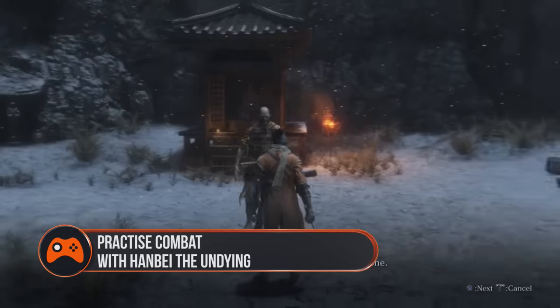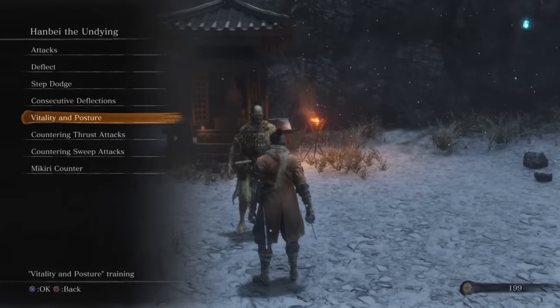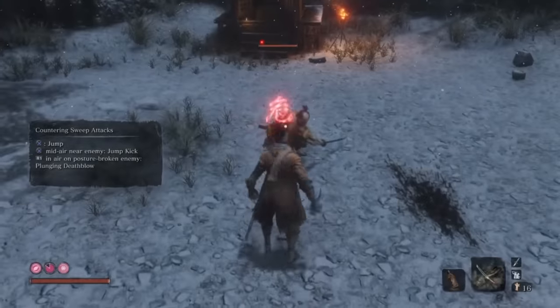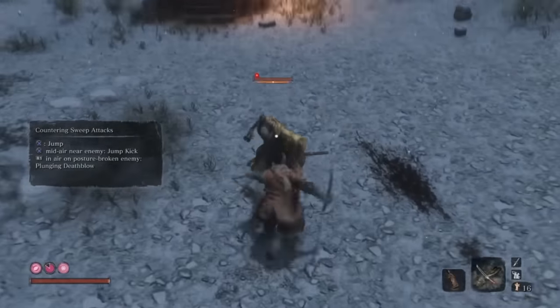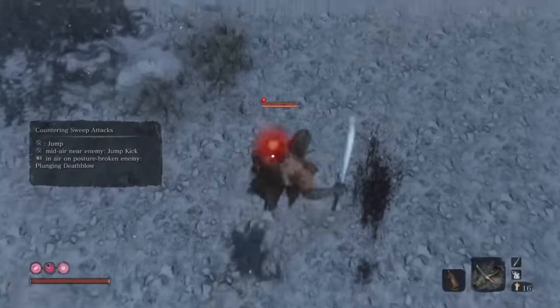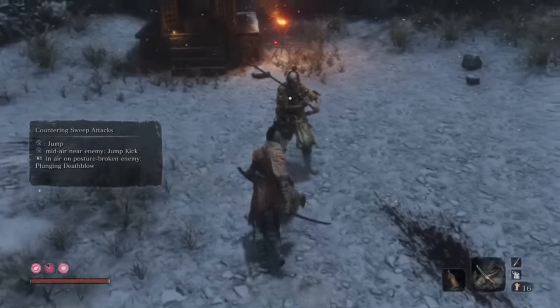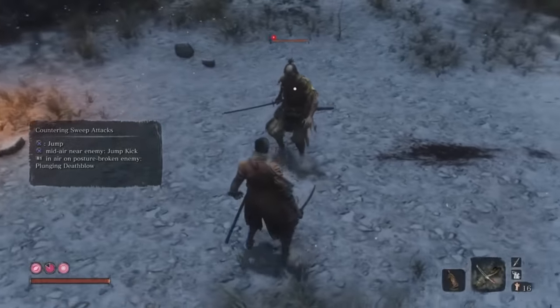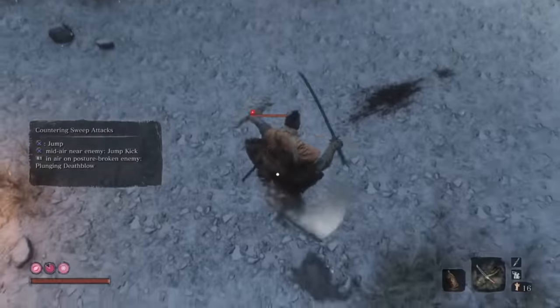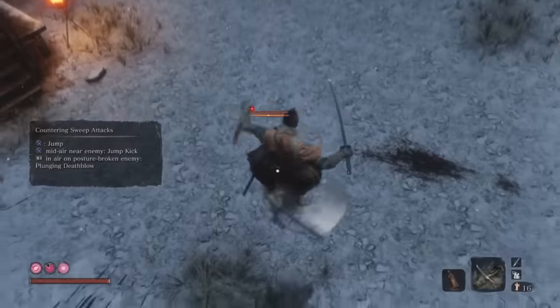Practice combat with Hanbi the Undying. New combat techniques come at you fast at the start of Sekiro, and Hanbi the Undying, located next to the dilapidated temple, is a perfect test dummy. As his name suggests, he can't die, and his skill with a sword means he can help you test new techniques without consequence. If you're struggling to counter one particular move — those unblockable attacks we mentioned earlier, for example — check in with him and practice until you've got the timing down.